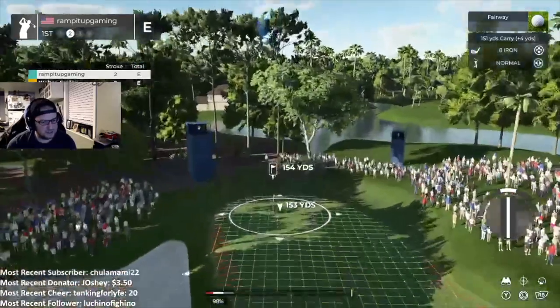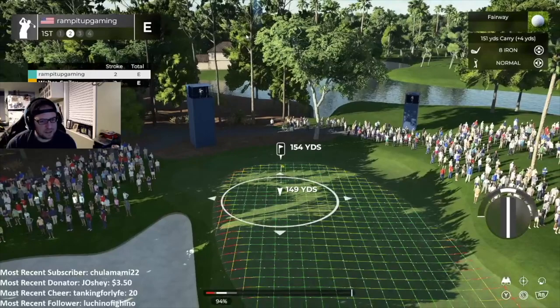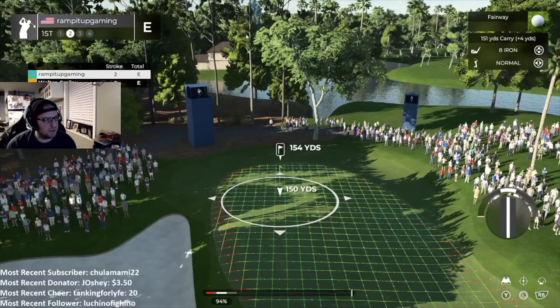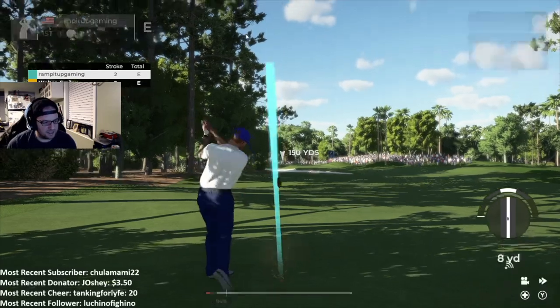It's looking to be about 155 yards out. I wish I knew that the wind was blowing. Is there a way to change that? I can look at the settings in a second.